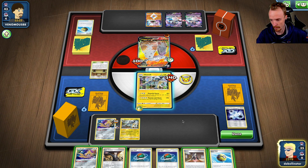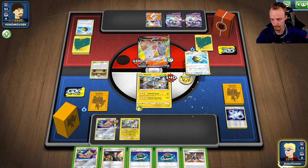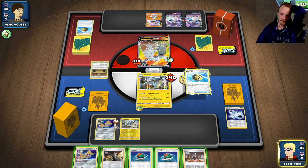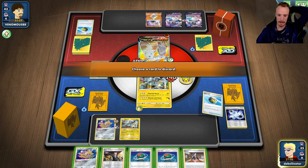A Thunderjolt Beam is actually really, really good. Marnie is so bad here, so we're going to Dedenne. Gets rid of really important resources, plus it puts an easy pick-off. But keeping him bricked — this could just be game right here.